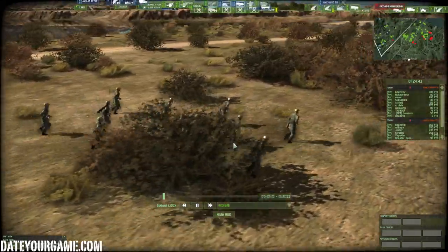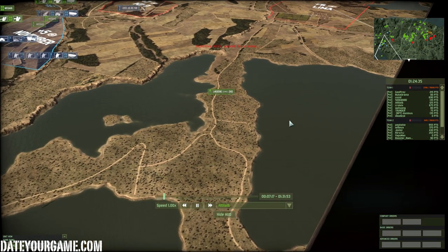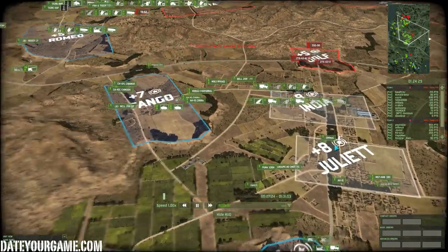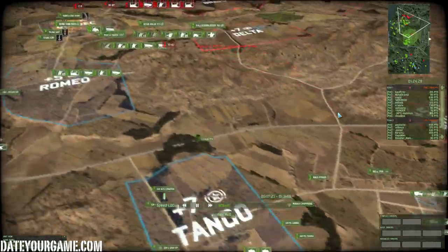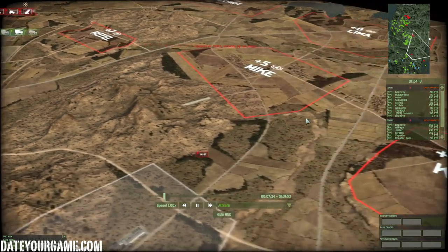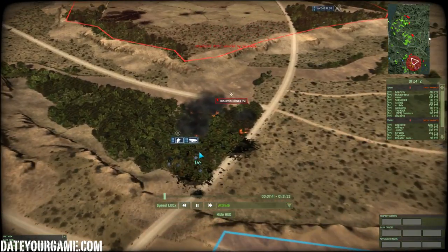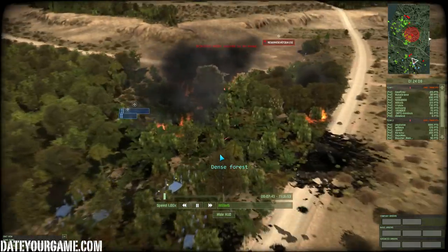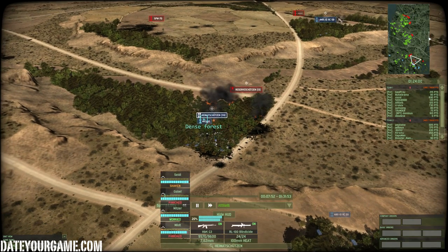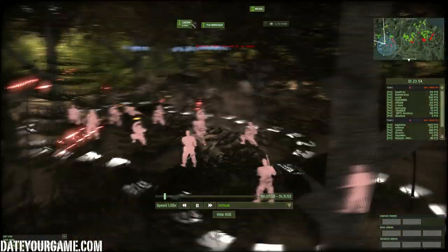Now we have some recon here, which will prevent the enemy from sending a surprise chopper force on that side. Looking at the rest of the battlefield, our team seems to be progressing okay in the center but struggling on the left side. The enemy is leading on score. There's a small infantry fight — my Emma Schutzen are engaging and clearing those reservist Schutzen — while some infantry are engaging my AMX-10 and destroying them.